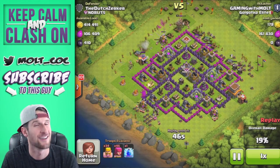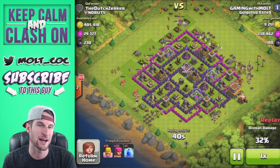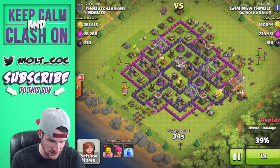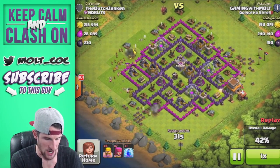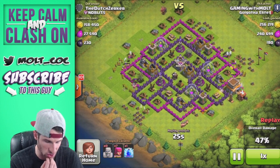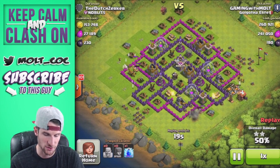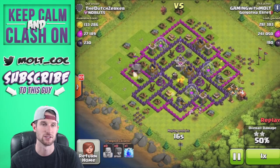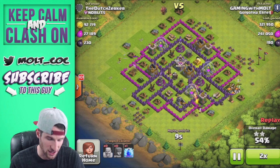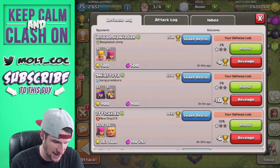I know it can get repetitive and you guys want other attack strategies — I just did another attack strategy and it didn't go well. I probably needed two healers down there and needed to keep my giants together. But look at these archers working their way around this base crushing it. With just barge we got over 500,000 in resources — it's so cheap and so fast. We got a two-star on it, that was awesome.